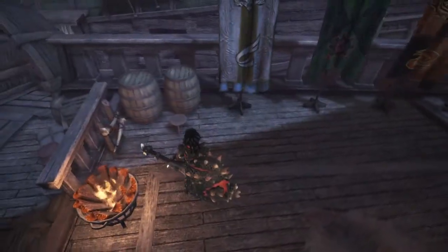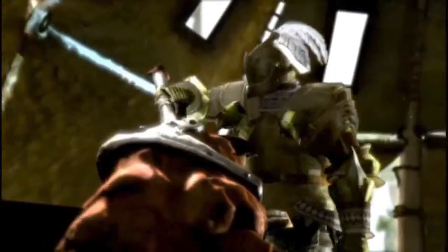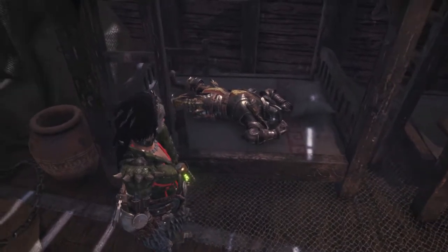However, later in the game, he will disappear from his chair from time to time. It could be assumed that he has gone on a hunt, surveying the land, and keeping his skills sharp, ready for the next hunt. Or, he could be sleeping.